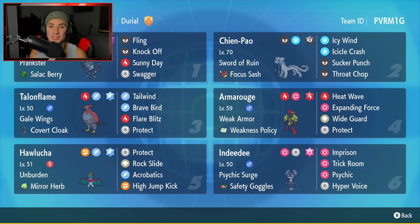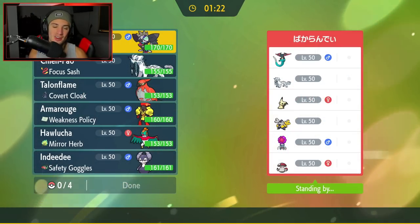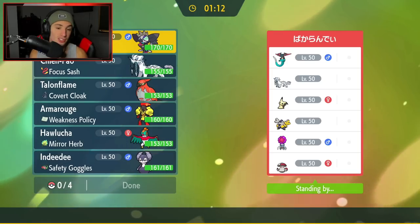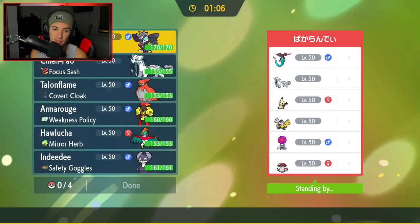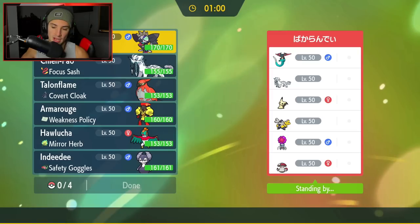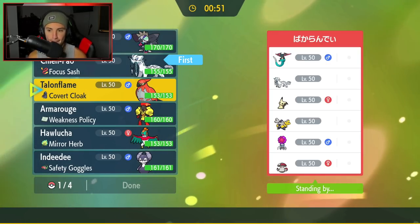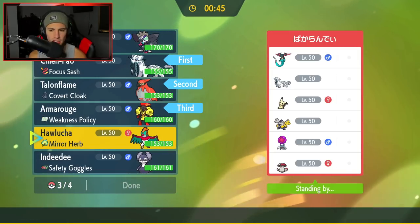Let's hop onto the doubles ladder and look to get some wins with the Armarouge team. First match - going up against a Chien-Pao team with Iron Hands, Dragon Pole, Mimikyu, Amoongus, and a new bug evolution whose name I don't even know. Chien-Pao could really hurt my Armarouge and Indeedee since it's super effective against them, so I might not want to lead those. I think Talonflame and Chien-Pao is a good lead, with Armarouge and Hawlucha in the back going all-out attack.